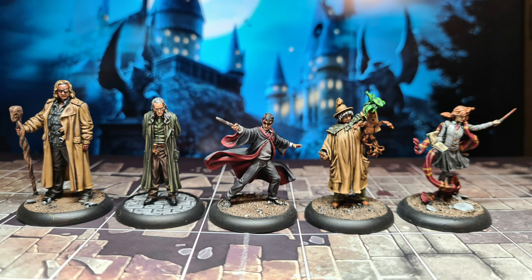We've got Argus Filch with Mrs Norris, and Harry of course. He comes with Expecto Patronum, and I've also got him Finite Incantatem and Bombarda Maxima. We've got Pomona Sprout, who comes with Incendio. I've also got Defendo, and she's also got an Exploding Potion.